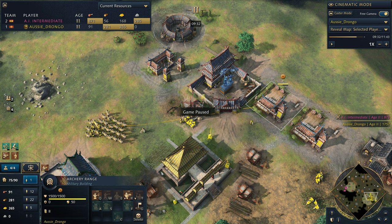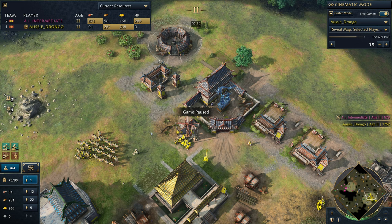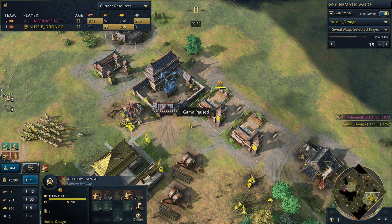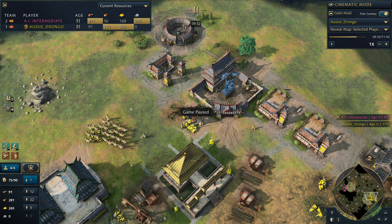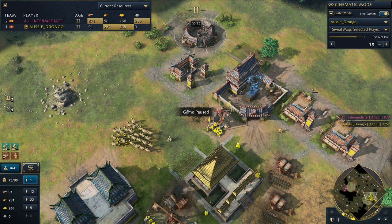As soon as you finish your barracks, select it and call it control four - you can see it removes the four from the archery range. Then single-click your archery ranges and press shift-four to add them to the control group. That gives priority to the barracks. So when you press four on your keyboard, it puts Spearman first then Palace Guard then Hand Cannon then Zhukunu. This enables you to press four QR, QR, QR when you're away from base and make Spearman-Zhukunu, Spearman-Zhukunu without having to press tab. Easy.